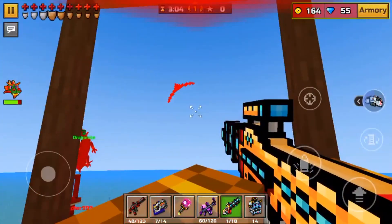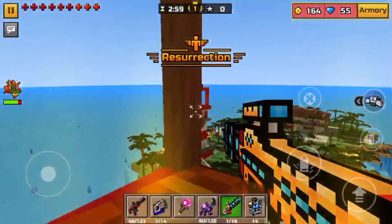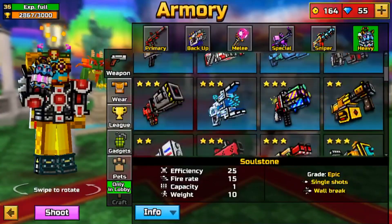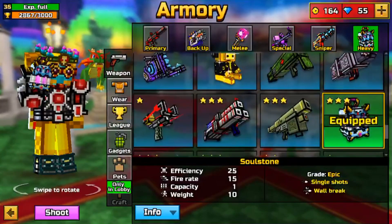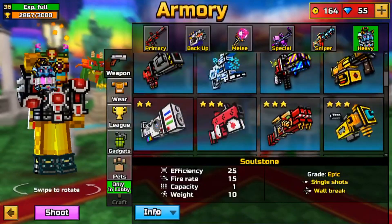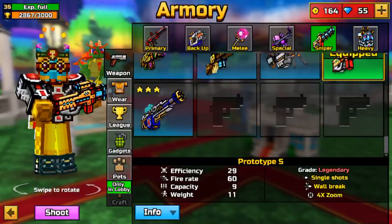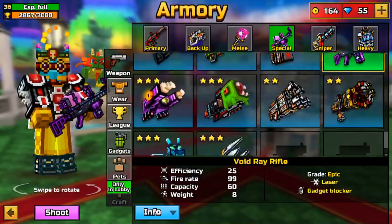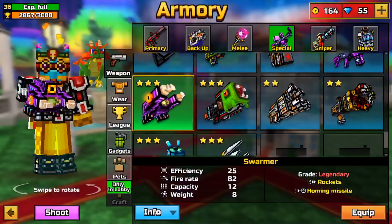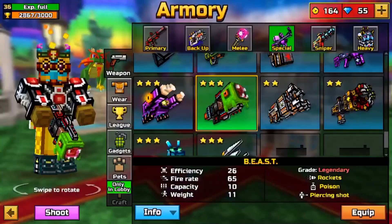The account will come with not just the crafted weapons - it will come with all the guns. Right here you can see it comes with the Judge, and it also comes with two guns: the Beast and the Swarmer. Both of these are very rare weapons because they were both removed from the game. They came out a few updates ago but they're removed, so you can no longer get these.